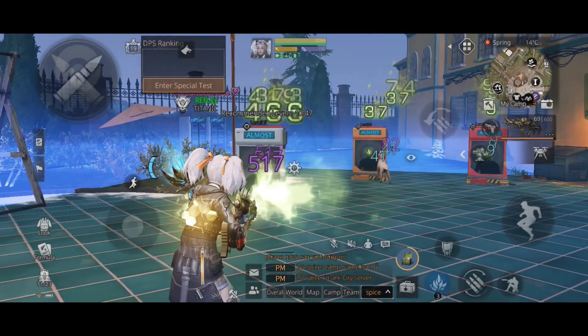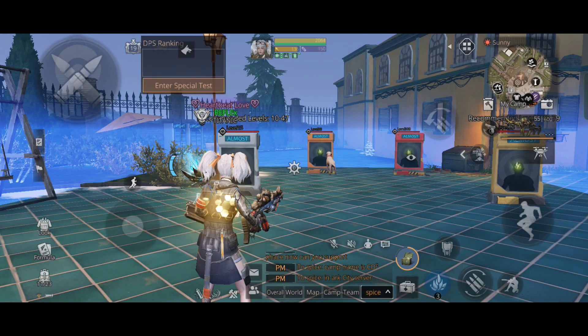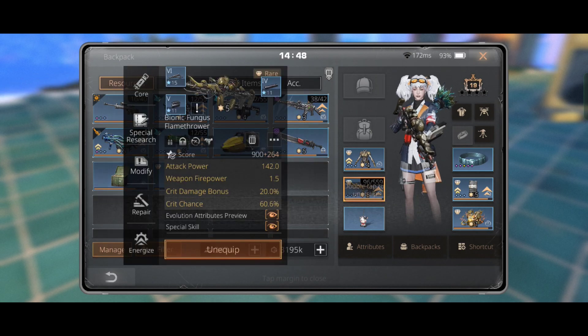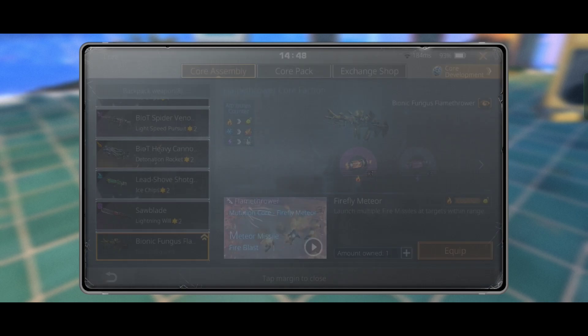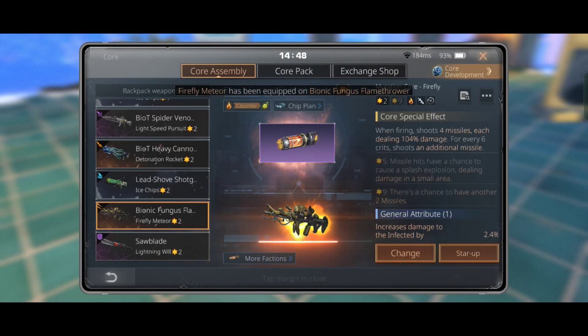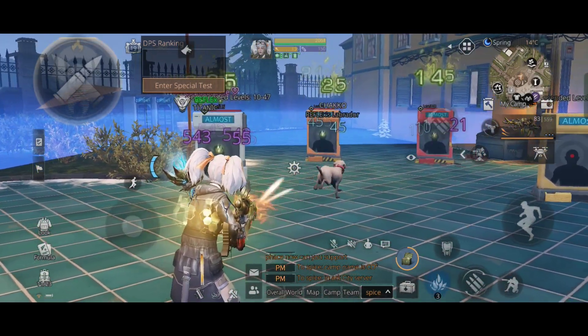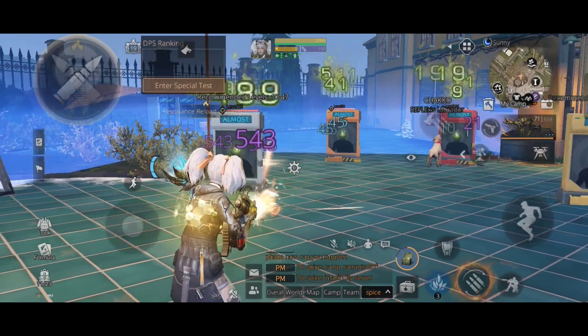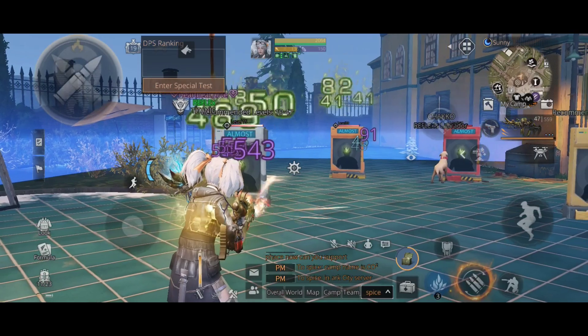Finally, let's test the flamethrower with Firefly Meteor. Without a core the damage is 517, and after equipping the core it's 543. That's not all — there will be even much more damage after the core gets fully activated.